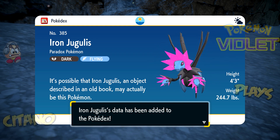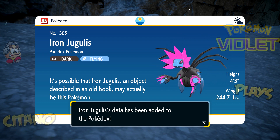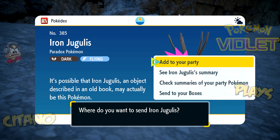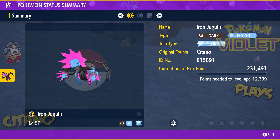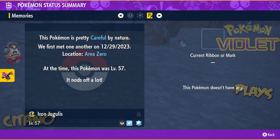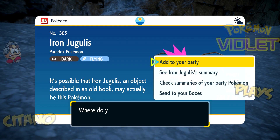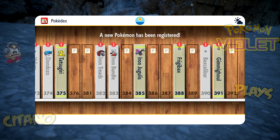This one is called Iron Jugulis. It's a Dark and Flying dual type, so it's no longer a Dragon type — Dragon has been replaced with Flying. Which is interesting. Pokédex data: it's possible that Iron Jugulis, an object described in an old book, may actually be this Pokemon. Well, that was kind of a bland Pokédex entry. Let's see the summary of Iron Jugulis — level 57, tera type is Flying. Moves: Snarl, Crunch, Hyper Voice, and Air Slash. It is plus special defense, minus special attack. Quark Drive — boosts the Pokemon's most proficient stat in electric terrain, or if the Pokemon is holding a Booster Energy. Careful nature. Well, at least we got our first future Pokemon — Iron Jugulis.